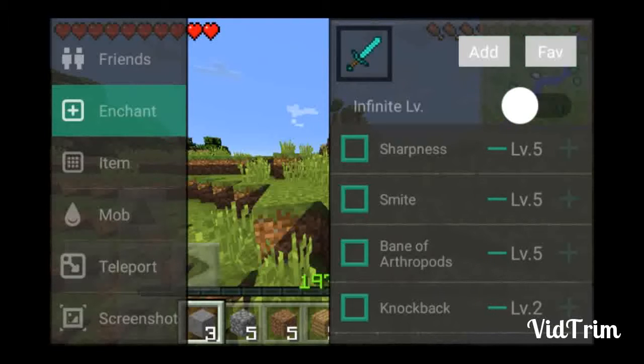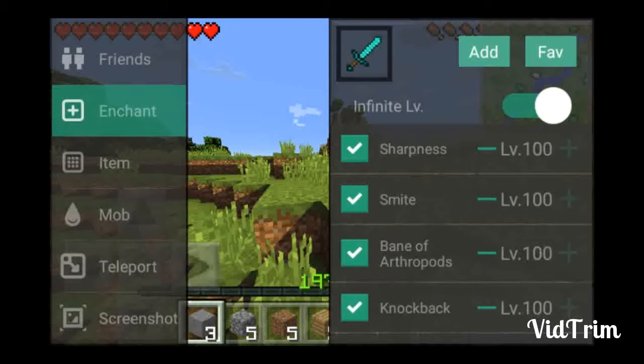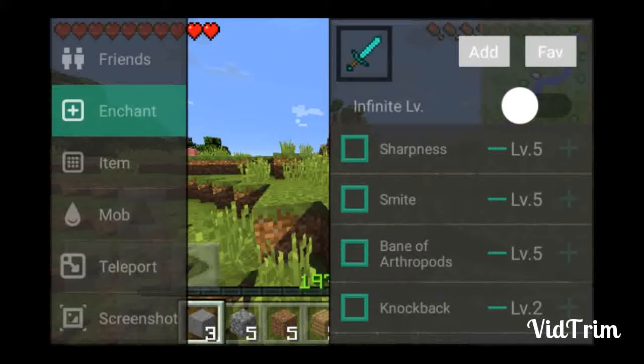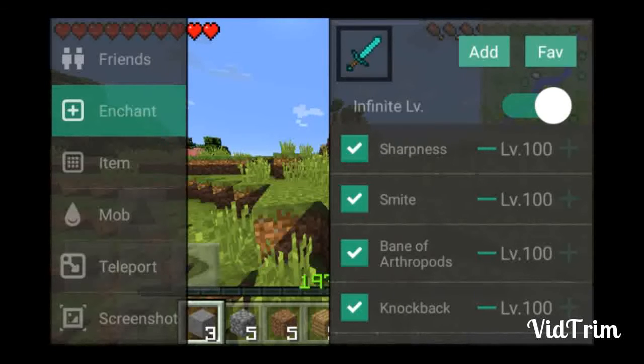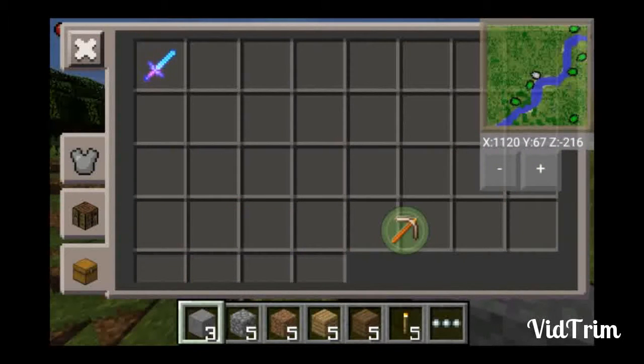There's an Enchant section. If you do infinite level, right now because I'm not near books or whatever, it only allows up to level five — but with infinite level on, you can click the enchantments you want on or off. Let's say I want to increase Smite up to level 100, then turn it off — it goes back to level five. If I select all of these and hit Add, the item appears in my inventory.